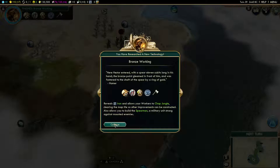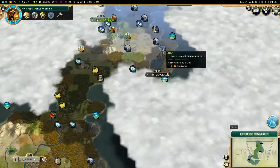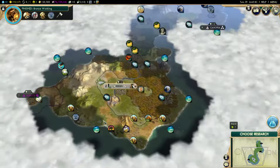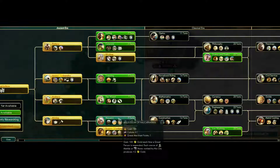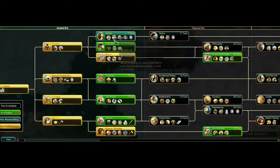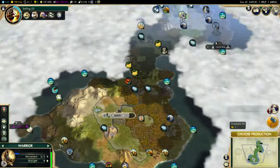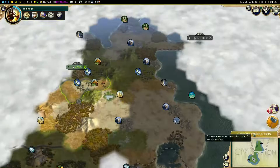So we have bronze working now. I didn't get any notifications so I guess we must not have iron in our capital. Oh, that'd be a good place to settle a city right on that marsh. I think we should go with sailing now for that cargo ship, because we can trade with Biblos as soon as we get a city on the coast. I think now we should actually make a worker — workers are pretty helpful.